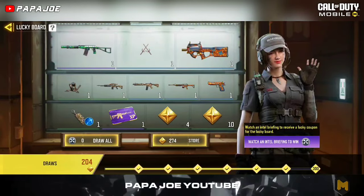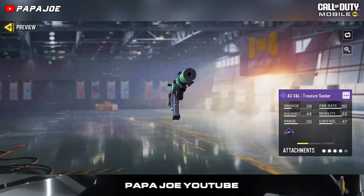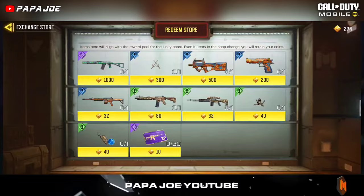In the updated Lucky Board, we have the opportunity — in addition to rare blueprints — to get this epic AS VAL skin called Treasure Seeker with a bit of luck, or to redeem it for 1,000 Lucky Board coins.